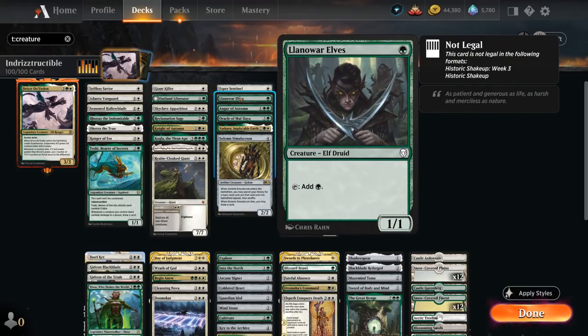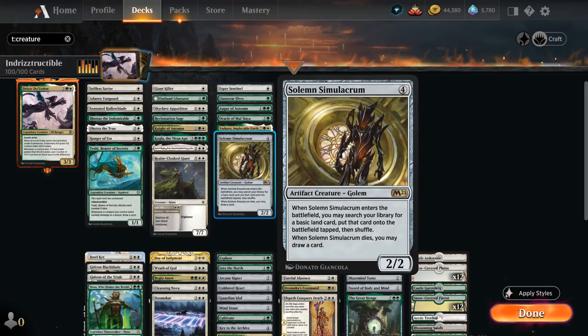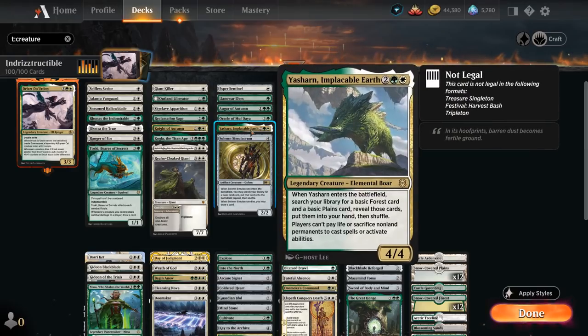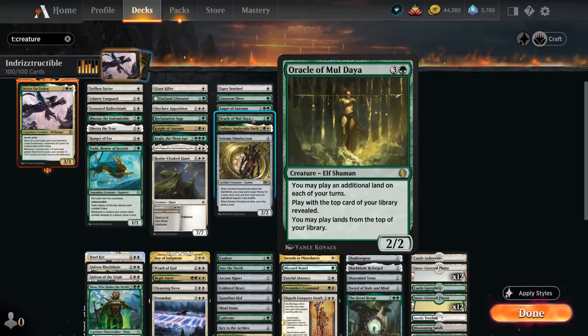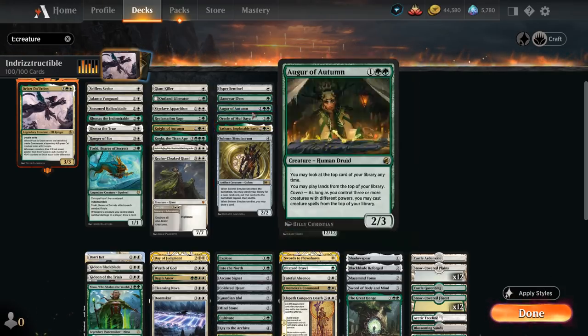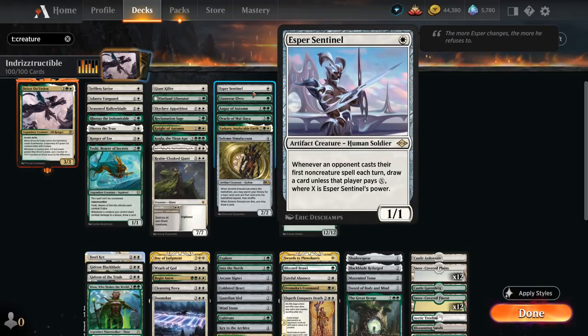We do have Llanowar Elves at 1 mana — it's just too powerful to ignore — as well as Solemn Simulacrum, which can find a land when it enters and draw a card when it dies. Yasharn can find a Basic Forest and Basic Plains when it enters the battlefield and says players cannot pay life or sacrifice non-land permanents to cast spells or activate abilities — and it's also a 4/4 creature, which is pretty big. We have both Augur of Autumn and Oracle of Mul Daya, which can help us play lands off the top of our deck, providing card advantage. Augur can potentially play creatures as well if we enable Coven. And then Esper Sentinel is another nice 1-drop that punishes the opponent for casting non-creature spells.